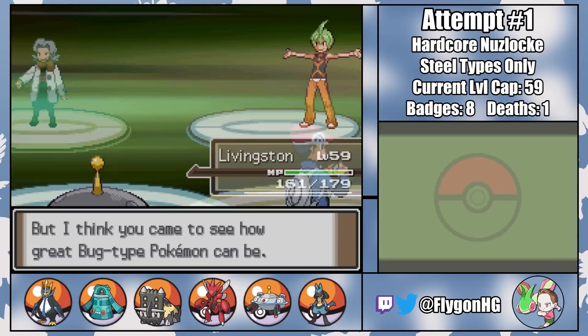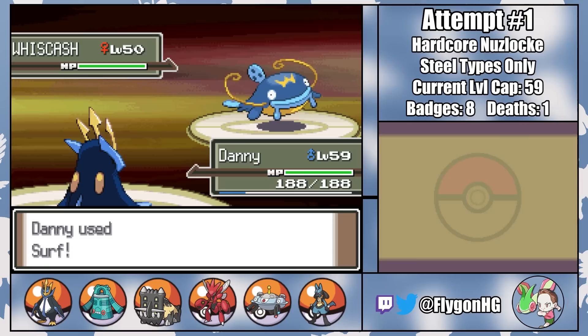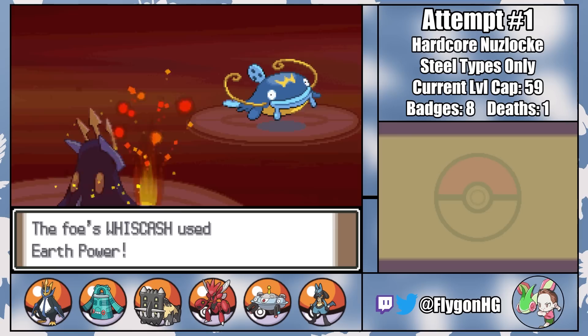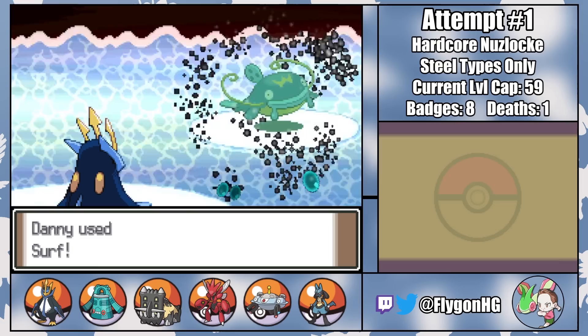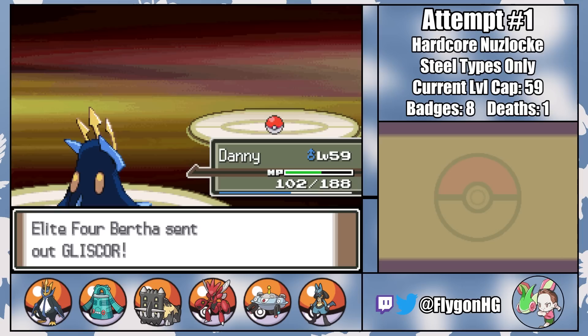But next up is Bertha with her Ground-types, and it's here where things could get out of control. She leads with a Whiscash, and I lead with Danny. A Choice Specs-boosted Surf on turn one comes just shy of a one-shot, which means that Bertha's floppy fish can hit a nasty super-effective Earth Power for almost 50%. A Full Restore reveals that the first Surf was a low roll because the second one does indeed get the one-shot. That brings in Hippowdon second, who only gets to set up permanent sand with Sandstream before going down to a single Surf. But third is Gliscor, and unfortunately Danny does not outspeed her.